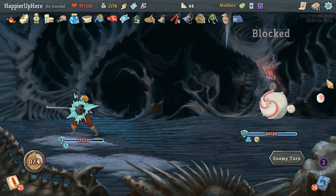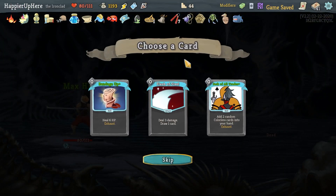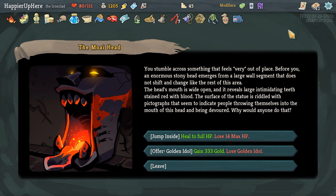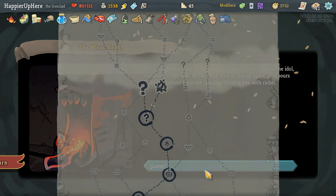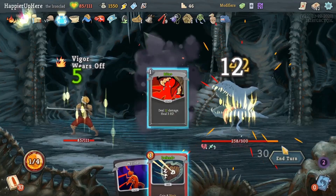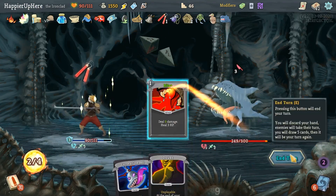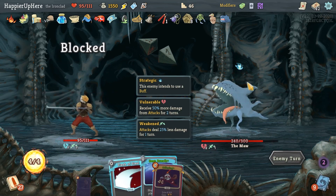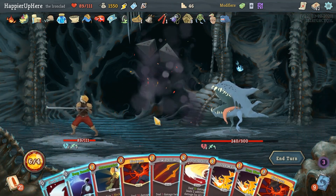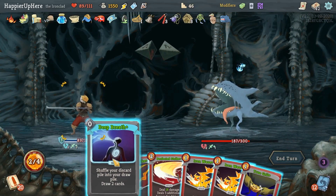Flame Barrier before the Dramatic Entrance, then Twin Strike. This guy will die on my Flame Barrier damage. Double Iron Wave, upgrade everything, and one more Bite. 20 incoming — play all the offensive cards but it clearly won't be enough. Bludgeon is 32 — and that was enough! Flash of Steel, Jackal, or Bandage Up — card draw is always nice so let's go with Flash of Steel.